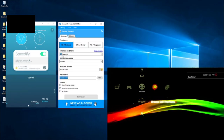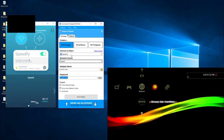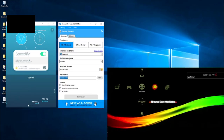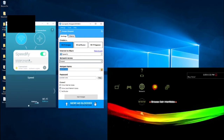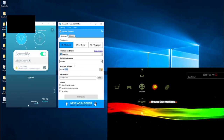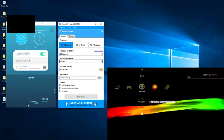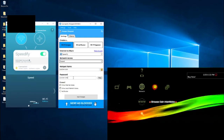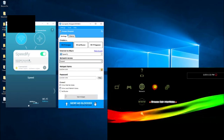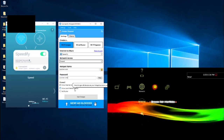Make sure 'Internet to Share' is set to the name of your VPN, and make sure network access is set to unrouted. The hotspot name can be whatever you want — I have it as 'WD Services.' The password does not matter either. For firewall settings, I prefer to turn off ad blocker for a smoother internet connection, since you do not need ad blocker on PS3.